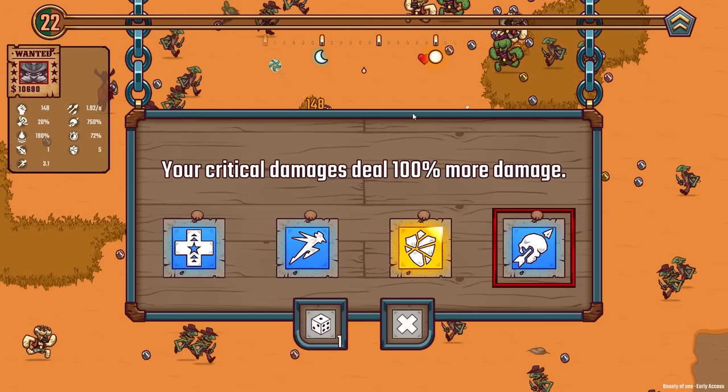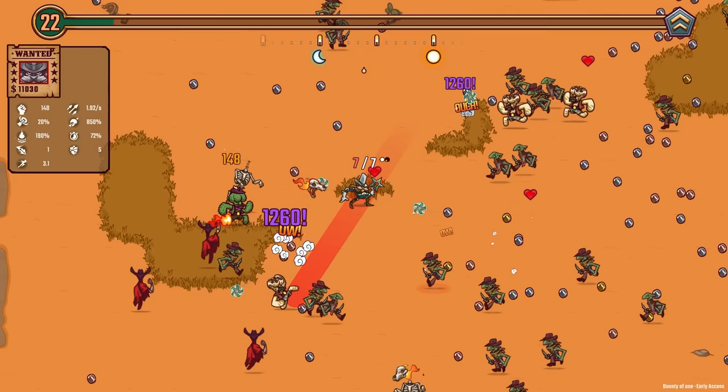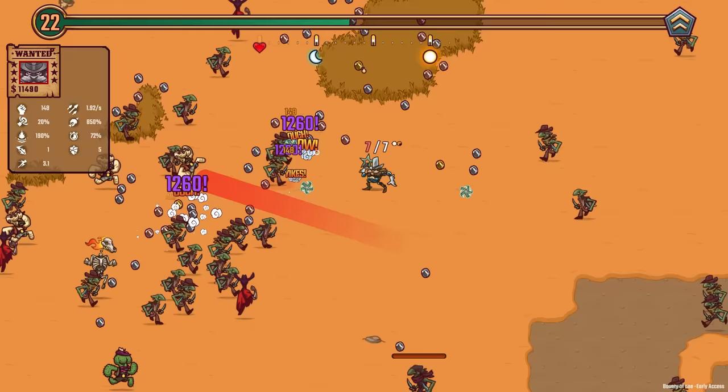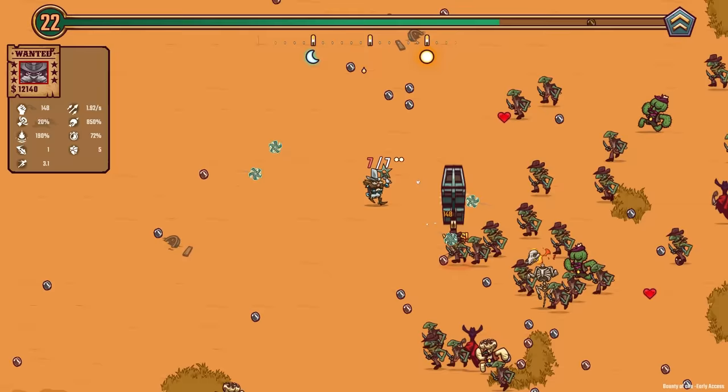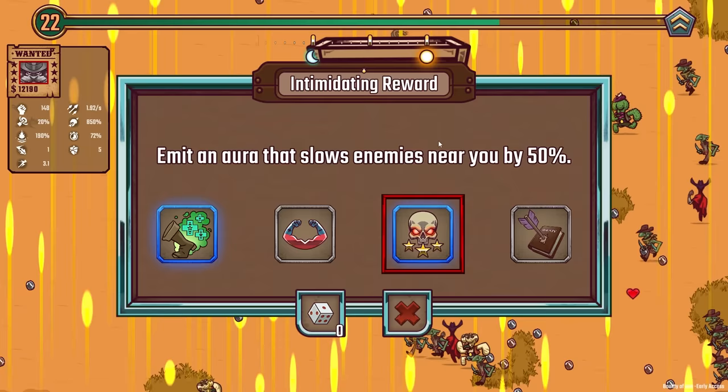100% more crit damage — so 850% crits now. We just need to do more of them. It wouldn't also hurt to fire more of these things out there. Hulk hands here is pretty quick, so I'm gonna have to run away from him very bravely. But as soon as I get a crit, he's dead. Amid an aura that slows enemies near you by 50% — that's a good one.